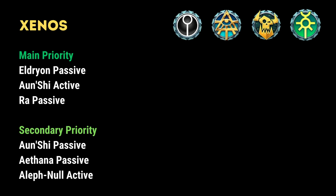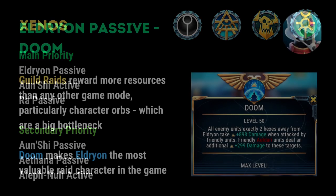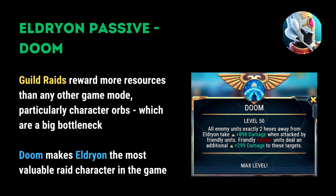For Xenos, I'll take you through each of these in turn. Now, if you've been a follower of my channel for a while, you'll know how much I've been talking about Eldrion and his passive, Doom. Eldrion is the most powerful character in the game for guild raids and we know that guild raids are very much considered end game content.